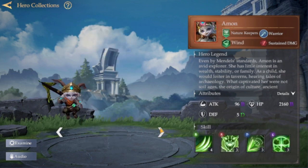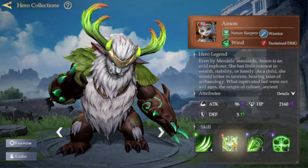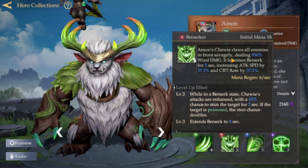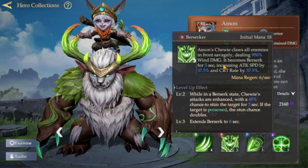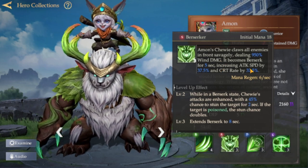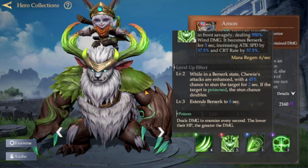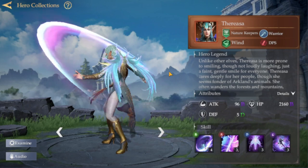The next one is Amun, a close combat warrior. What's great about this hero is the super skill — Amun's Shiwa — which closes all enemies in the front, savagely dealing 950% wind damage. He then becomes berserk for five seconds, increasing attack speed by 37.5% and crit rate by 37.5%. These percentages increase when the hero and the skill are at a higher level.